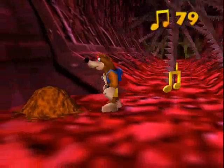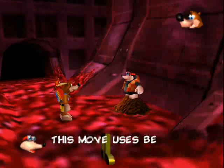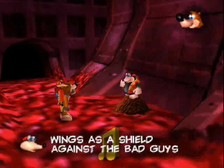Anyways, we have these ones, but they're a lot faster now. Anyways, here's the hidden move. This move uses Beko's wings as a shield against the bad guys.